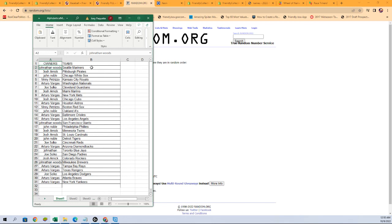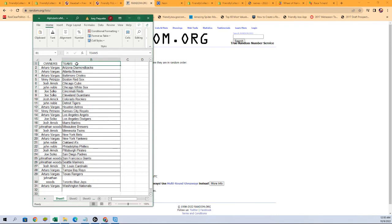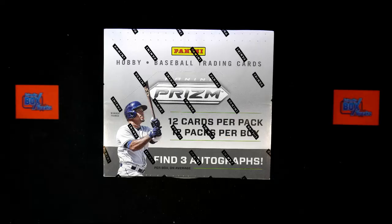What we're going to do now is sort by team name alphabetically — it keeps the owners with their teams, makes it easier when it comes time to ship and also to highlight who gets the hits. We'll switch over, add this list to our other screen, and then dig in. Any trades — now's the time while I'm setting up the list.